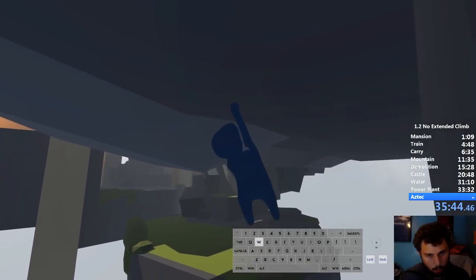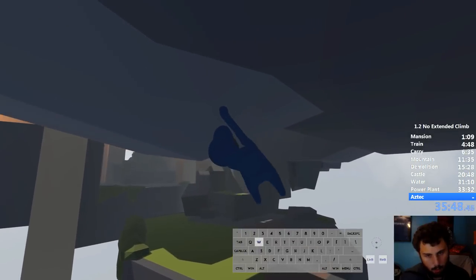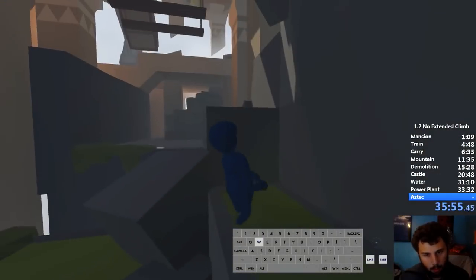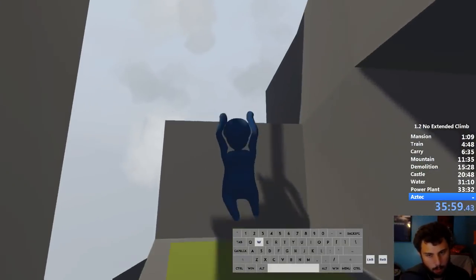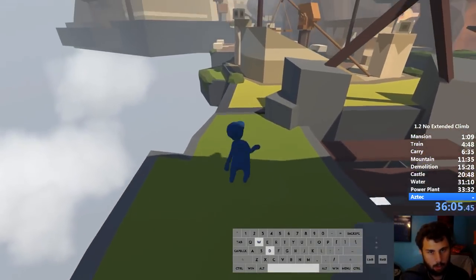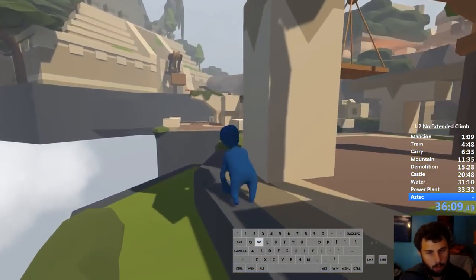For swinging across here, sometimes you have to swing back and forth like that if you don't have enough momentum to get your next hand over. This does not count as extended climbing because you're going sideways, not up - which is standard movement expected in the game. As we get down here, we should have skipped about half the map, but this map is very strange in general.